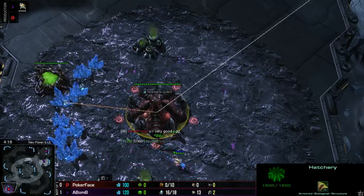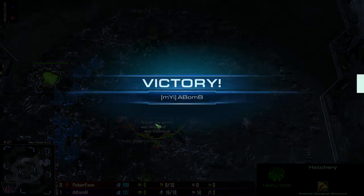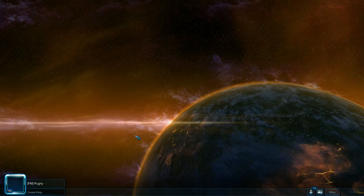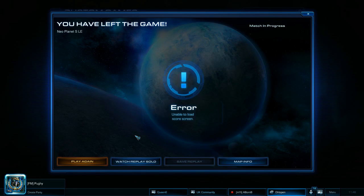We have 100 minerals — GG against Gold. And with that, A-Bomb wins with a solid 2-0. Congratulations, A-Bomb!